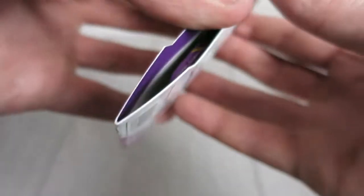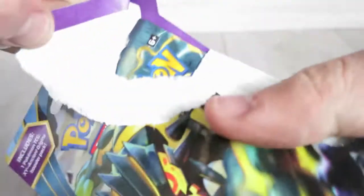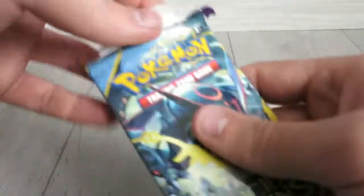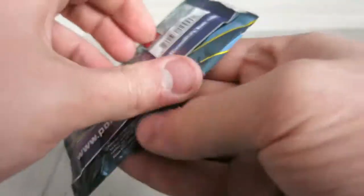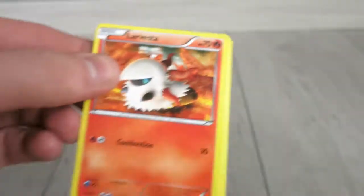That is the first EX I've ever packed in a pack. I already traded one in the past with someone in my town — it was a Tiana EX, that one was also really awesome. But I never packed one of those, and now I pulled one. The other Charizard I got was just a guaranteed EX because it was in a box, and I also got a bigger one, but that's not really normal. Let's get to the other pack.